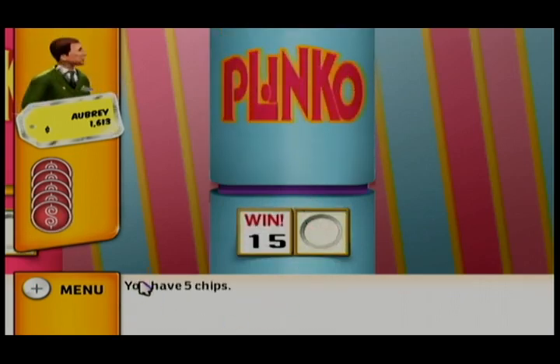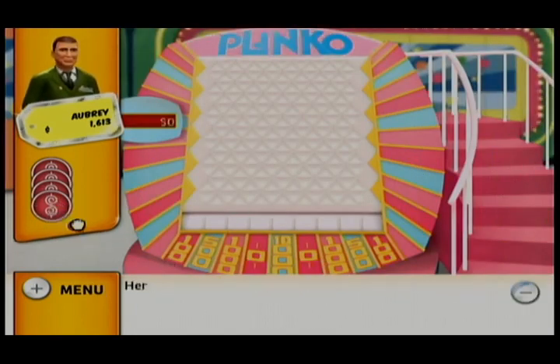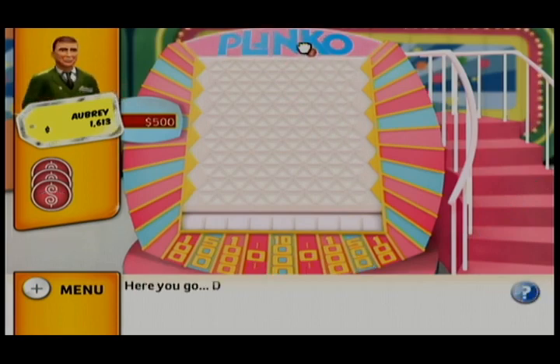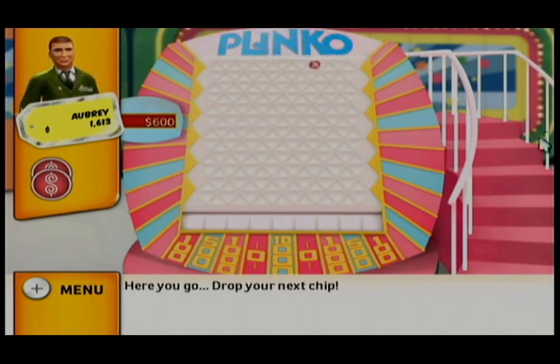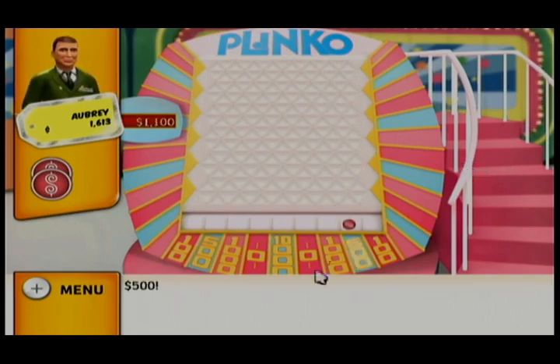You have five chips. Let's move over to the board and you can drop a chip. Drop your first chip. Your Plinko chip is going down and going to land on $500. Here you go. Drop your next chip. Let's see where it ends up — $100. Here you go. Drop your next chip. Your Plinko chip is going down and going to land on $500.